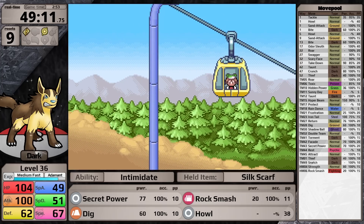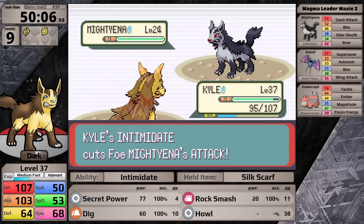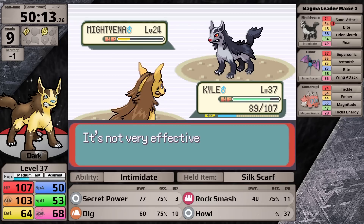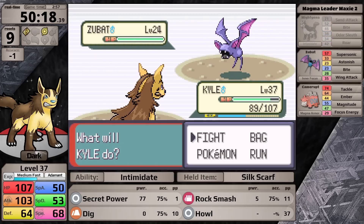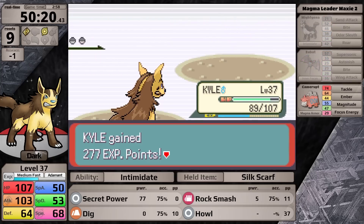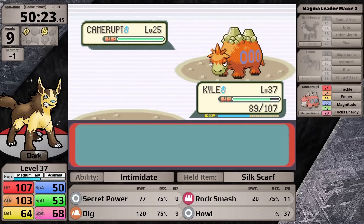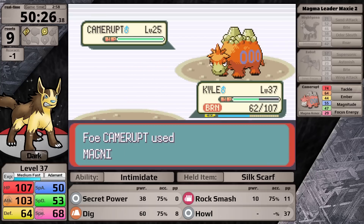Taking the gondola up Mt. Chimney to face Maxie. Normally this fight is very easy, but I get hit by Intimidate at the start and then my accuracy is lowered by Sand Attack. I'm able to finish the Mightyena off, but I made a mistake by not healing my PP before the battle, so by the time Camerupt comes out I have no Secret Power left. Dig misses, Mightyena gets burned, and Camerupt goes for Magnitude, dealing double damage to Mightyena underground, knocking it out.